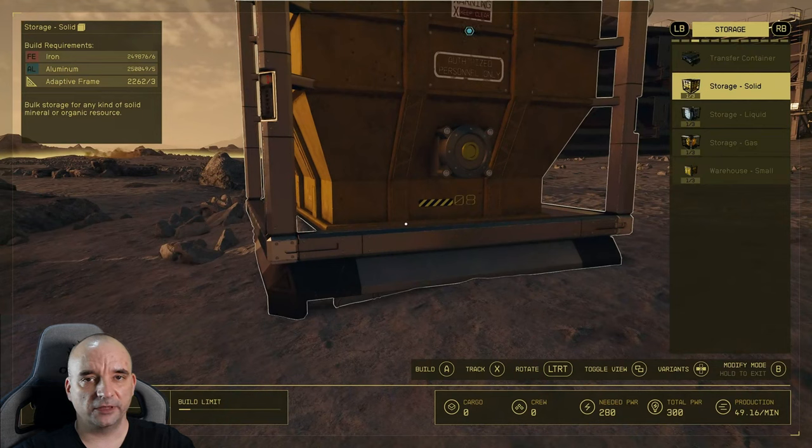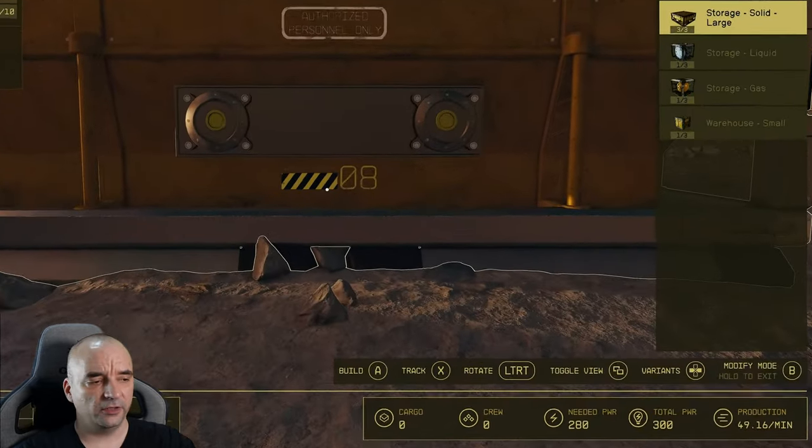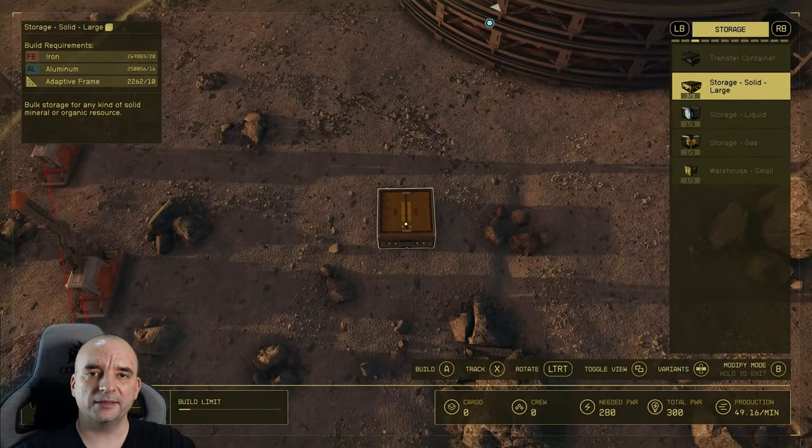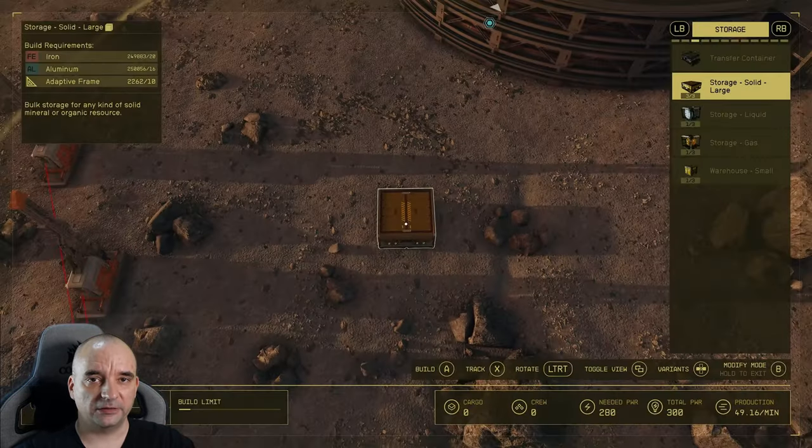It doesn't really matter which container you choose. I'll show you on the biggest one, because they are the ones that cause the most problems when you're trying to stack them, like you just saw in the video. You want to toggle the view using this button here, and pay attention to the reticle in the middle of the screen, because that will be very helpful in order to stack them quickly and efficiently.